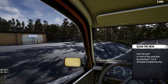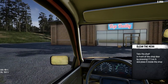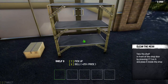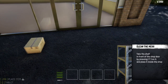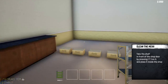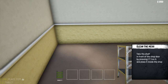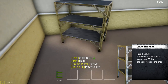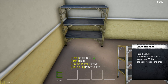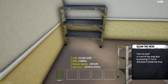It's called Top Daily. Take the shelf in front of the shop door by pressing T and place it inside the shop. Let's get out of our car. We want to pick it up and go into the shop. It's the same kind of layout as before but we've got a bit more of a posher shop by the looks of it. Let's get this placed — it's our first and only shelf as always.